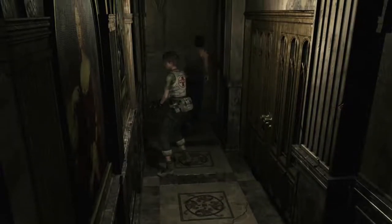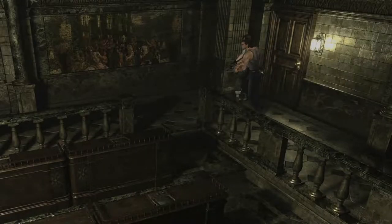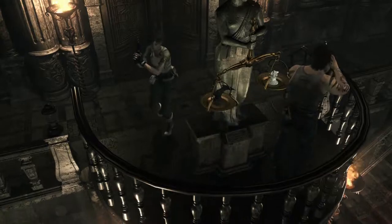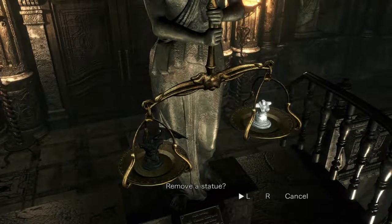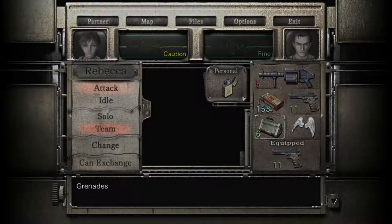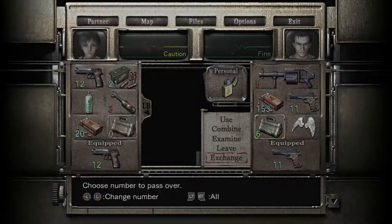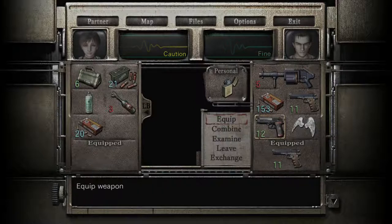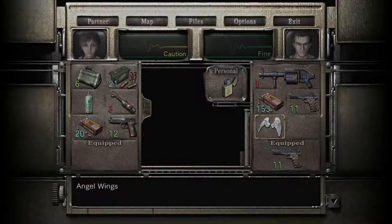Back through the double doors. I'm really hoping this will unlock something useful because I'm beginning to run out of ideas and key items to experiment with. Move the statue - the one on the right. Oh, I haven't got enough room for it. Let's pass those on to Rebecca if she's got room. Exchange - oops, I don't mean exchange. Right, that'll do the trick.